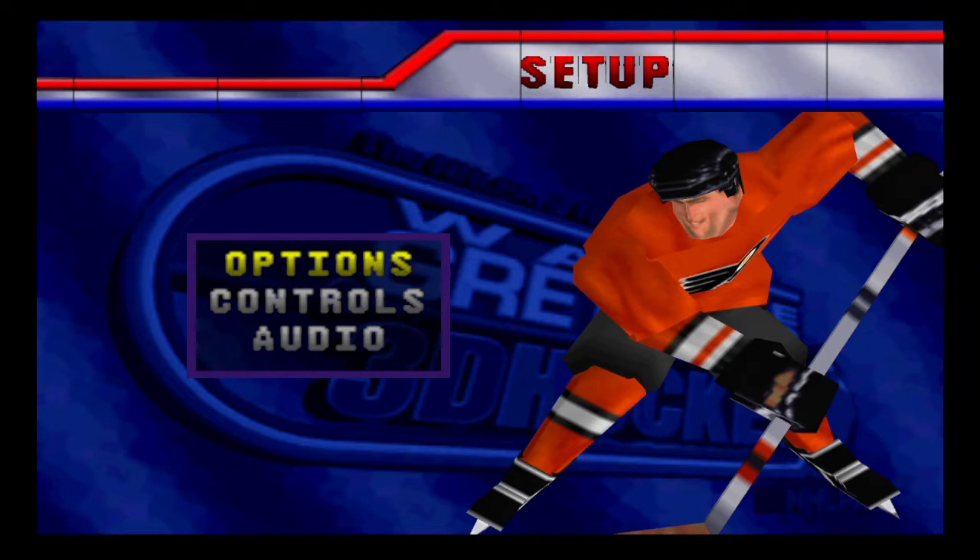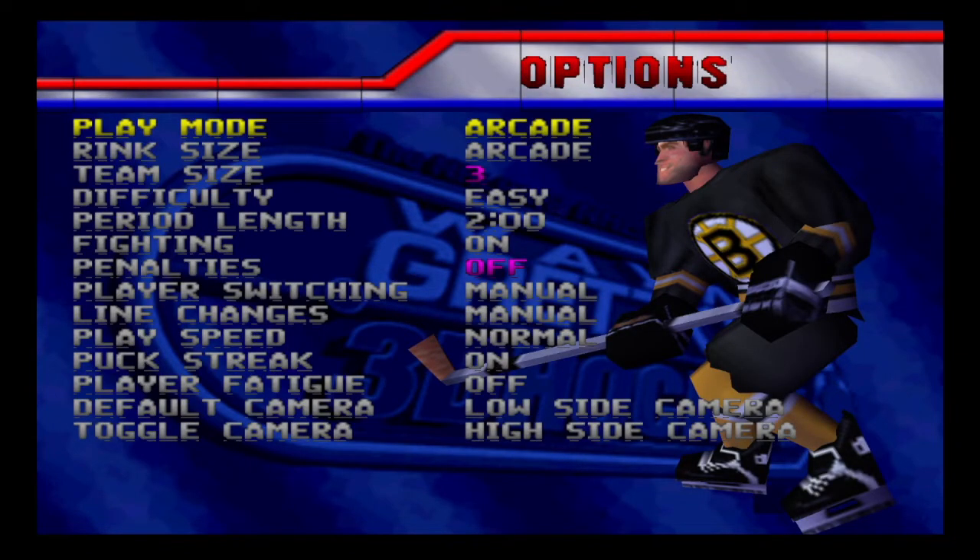Let's go into the options first. For play mode, you can choose simulation or arcade — we're going to play arcade. For rink size, I'm going to choose regulation; if you choose arcade it'll be a top-down perspective. Team size is three. In simulation mode you can change up to five players, but we're playing arcade. I'll set difficulty to easy — there's also very easy, medium, hard, and very hard. Period length is two minutes; you can go up to three minutes maximum.